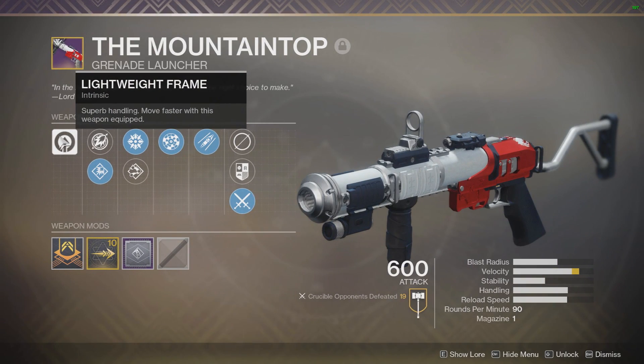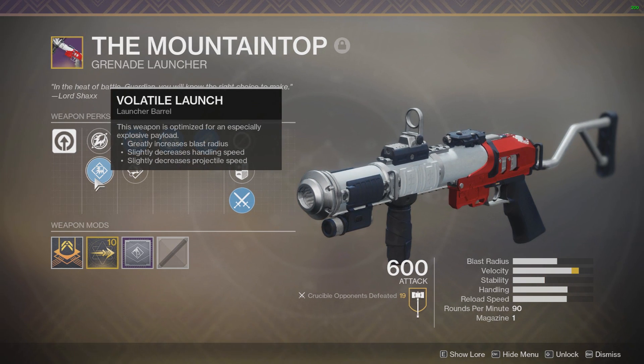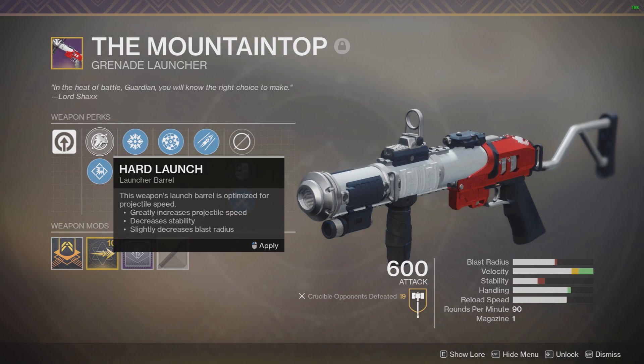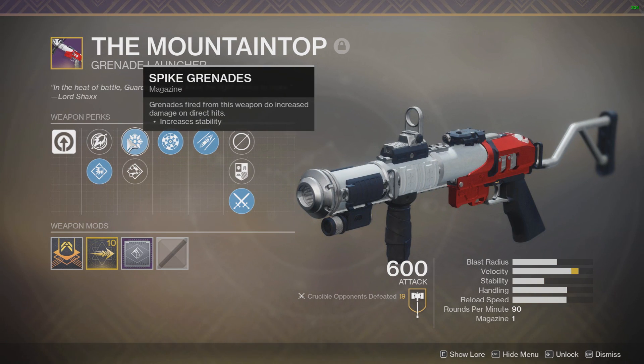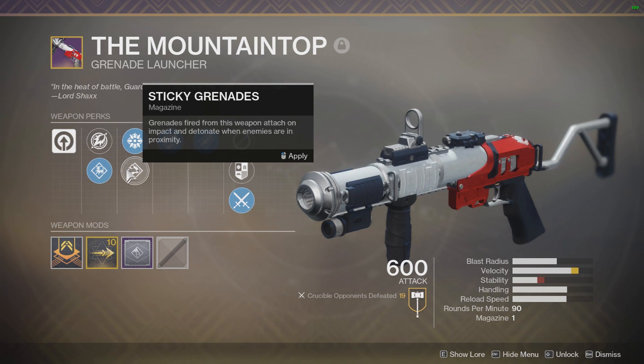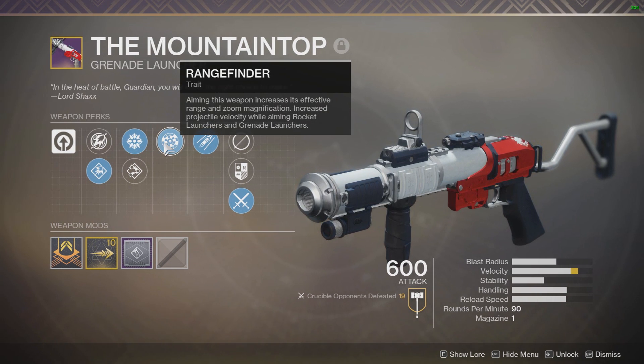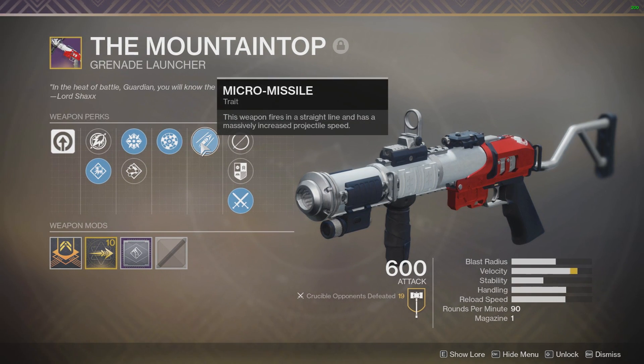This grenade launcher has a lightweight frame, which is definitely a plus, and has Hard Launch or Volatile Launch. I think the velocity is already high enough that the bottom one is the better option. You have Spike Grenades or Sticky Grenades — in PvE Spike Grenades is obviously the better choice because of the extra damage on direct impacts, and I believe the same can be said about PvP. It also has Rangefinder, and its unique perk: Micromissile.